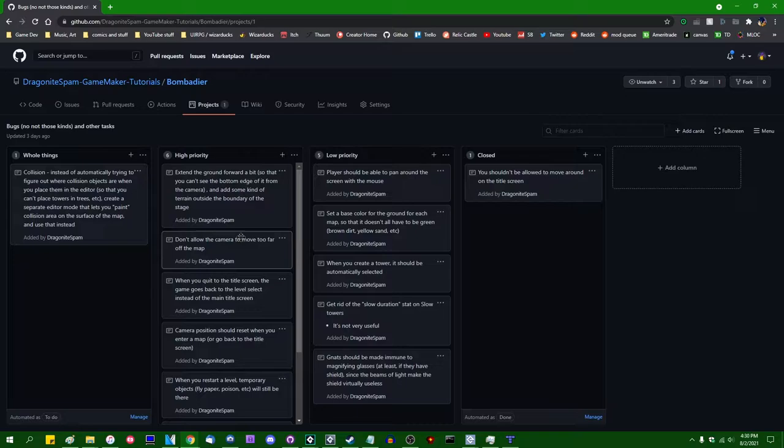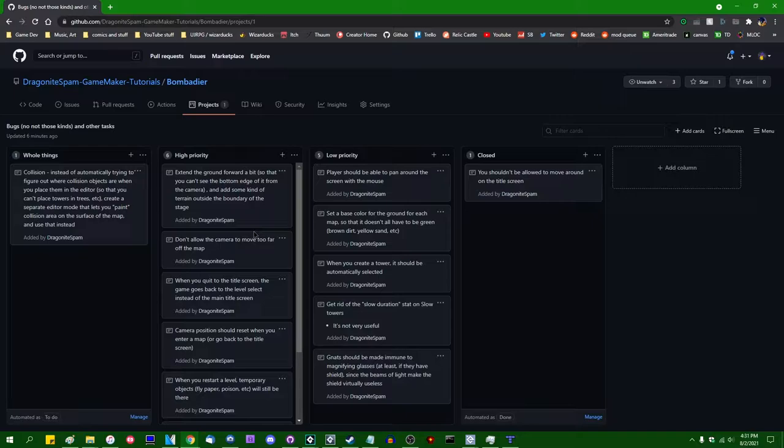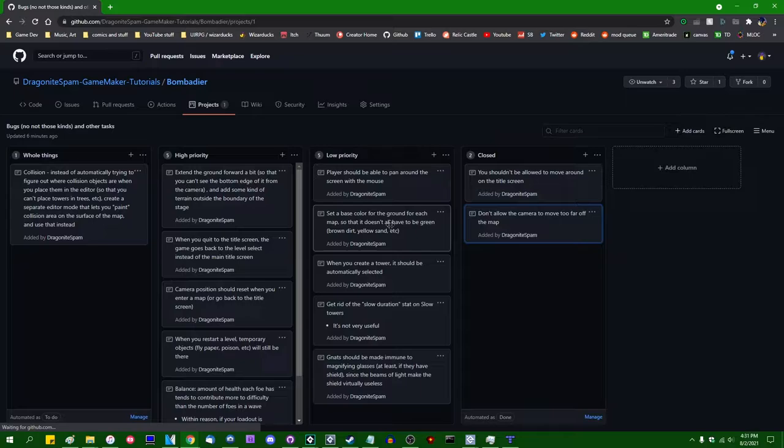I look into whether I can attach closed items to specific commits in GitHub. I could convert things to issues, but I don't want to slow down this video converting all these triage items into GitHub issues. In future episodic games I'll make proper use of issues and that sort of thing. For now, 'don't allow the camera to move too far off the map' is closed.